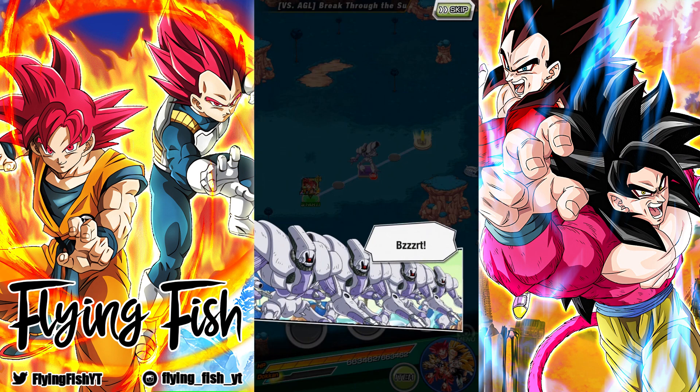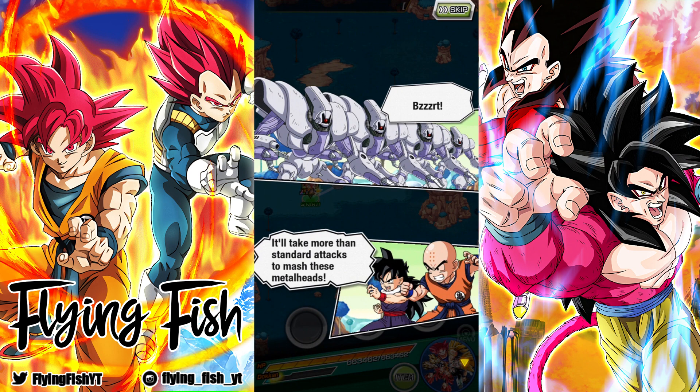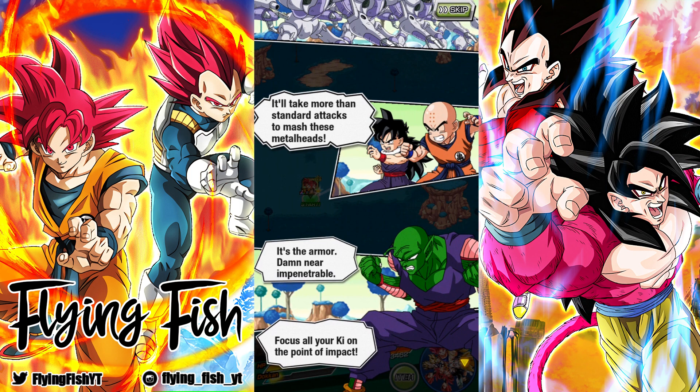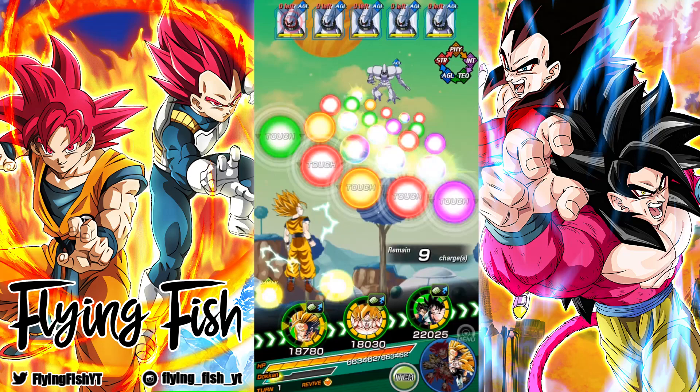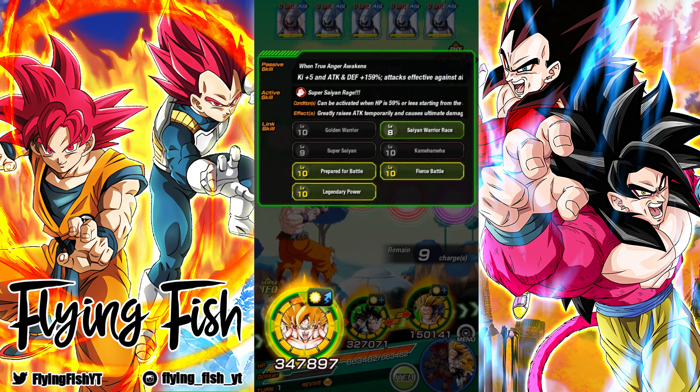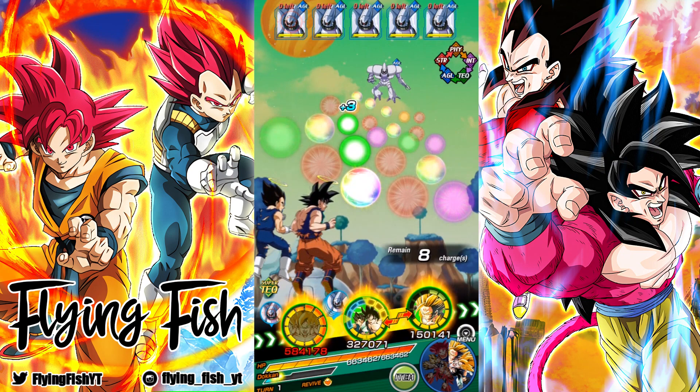We're gonna jump straight in with this. It's five enemies right here, this is versus AGL so they are obviously AGL enemies. Let's get our rotation set up. I'm probably going to leave them linked up together. I'm assuming these enemies don't have much health right now because this is only the first phase, so this should be pretty standard going through here.